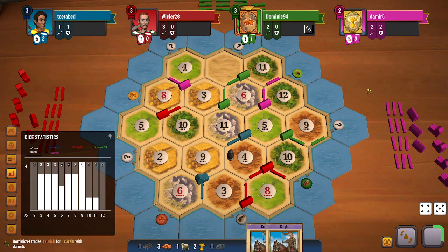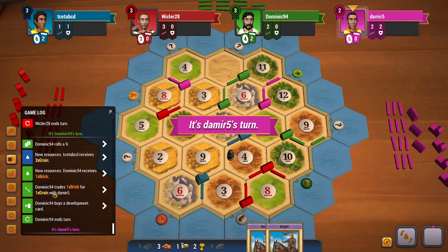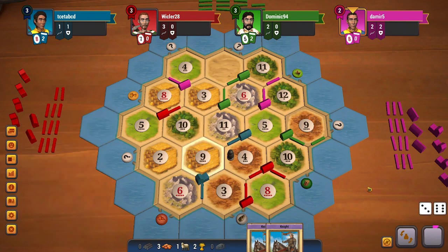The timer got reset — not sure if this is a connectivity issue on my end or on other players' end. I did notice that pink and green did trade brick for wheat. Another 9 rolls here. Now pink, after getting that city, is in a very strong position.